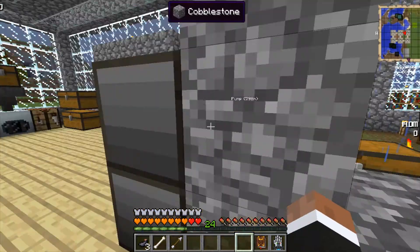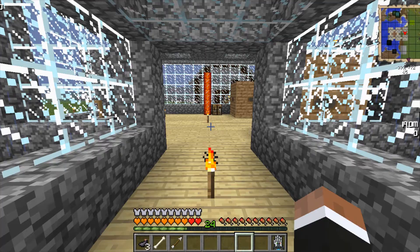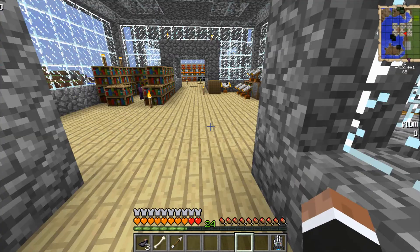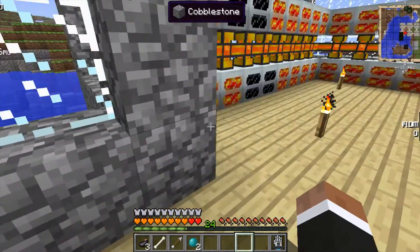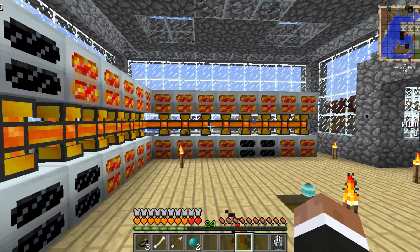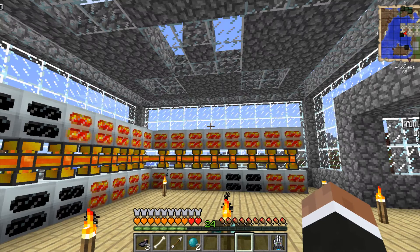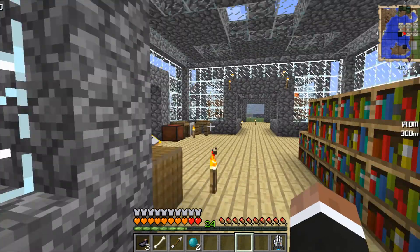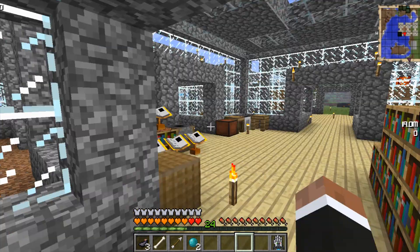Our main objective for today — I know it's probably gonna be boring as hell — I want to get a power world. So we're gonna be playing with Mystcraft today, a power world, so that we can move all this stuff into a world that just keeps pumping power. I'm gonna get a bunch more of these and store it.